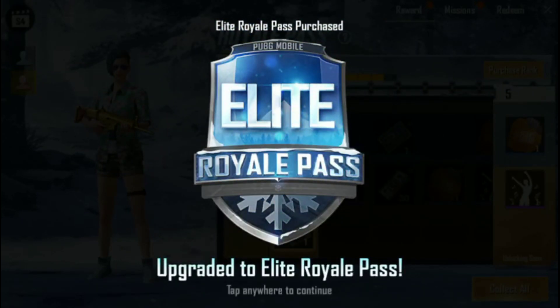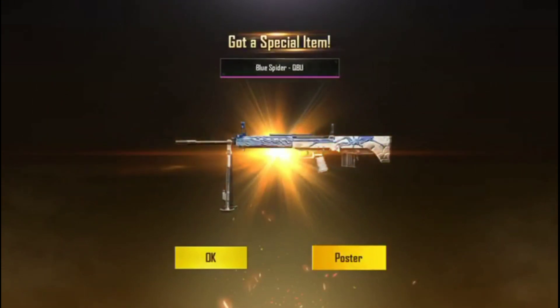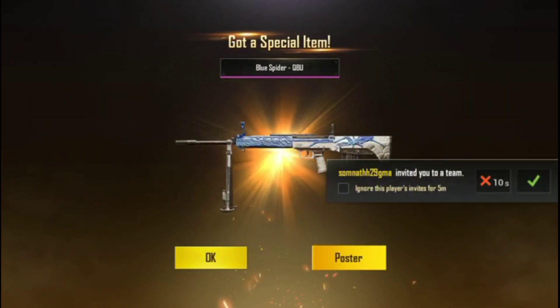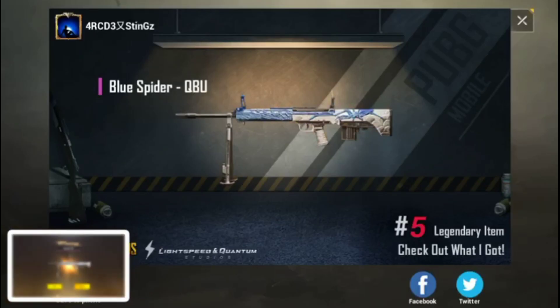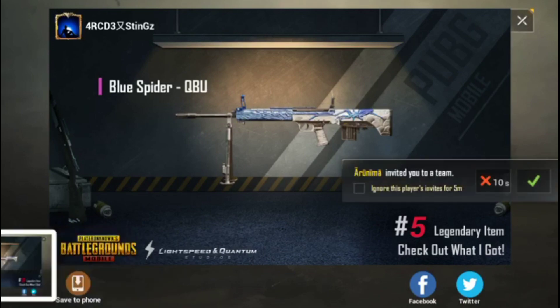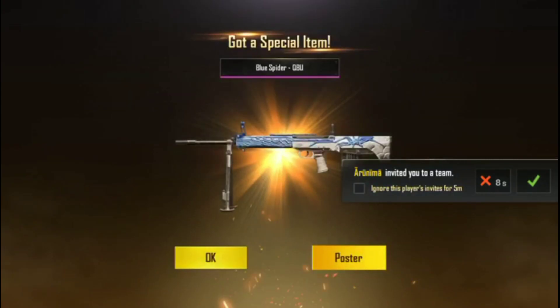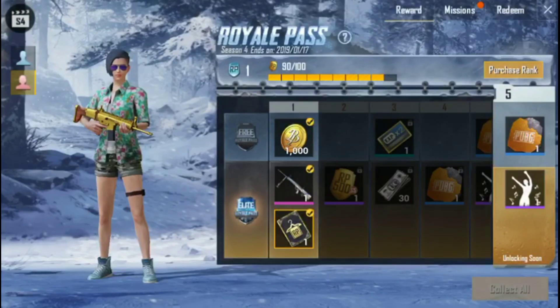I am going to upgrade my Royal Elite Pass. After the pass upgrade you will get a QBU skin — this is a big skin. Since Season 3 it was a short gun skin, but now it is a big skin.